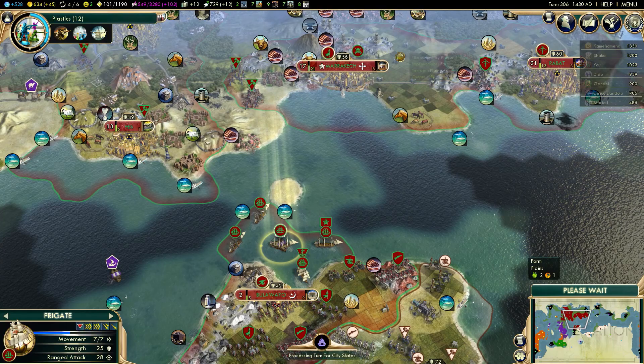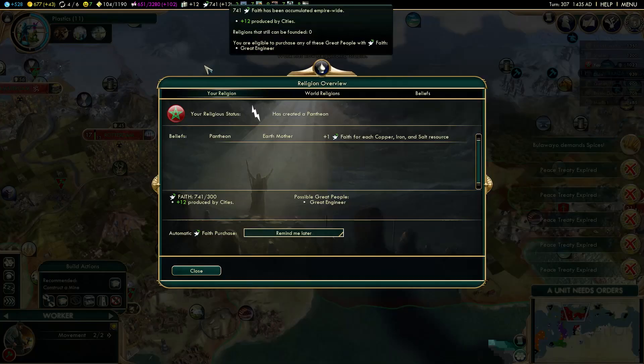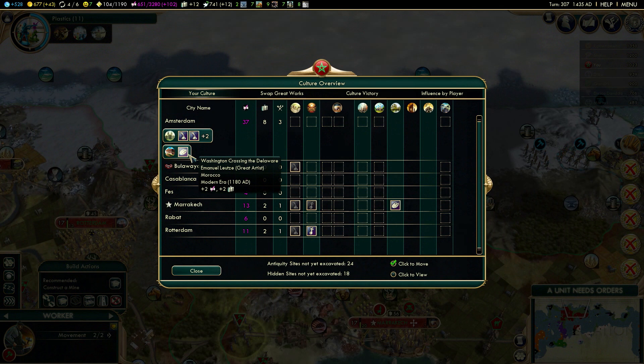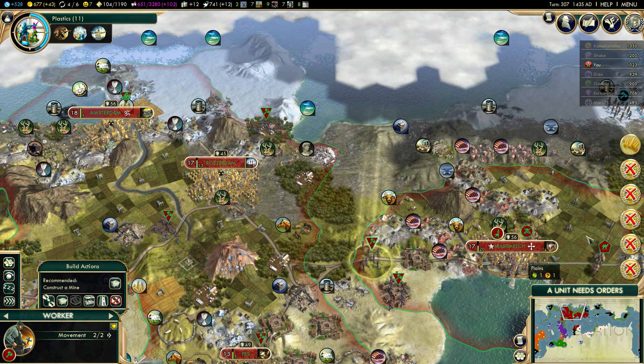I queued up a museum in Marrakesh. I'm still saving that great artist for a museum. I already have one great work of art from the modern era, so I'll be able to get an instant plus 2 bonus from the museum. I can move both the existing great work and the one from my great artist into that museum.